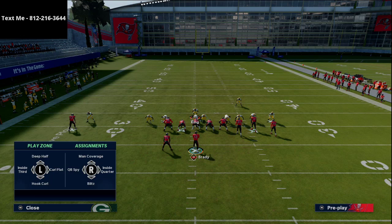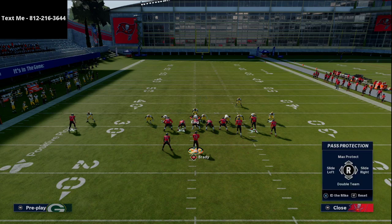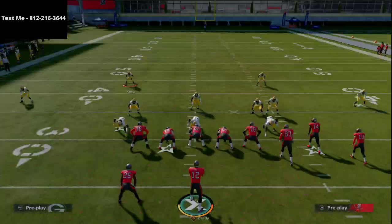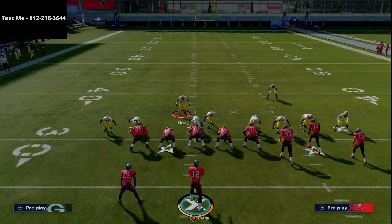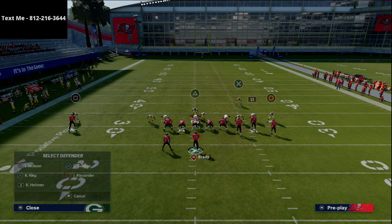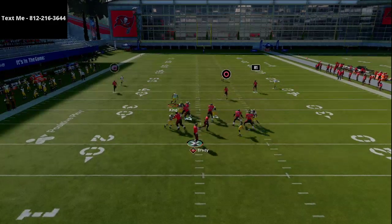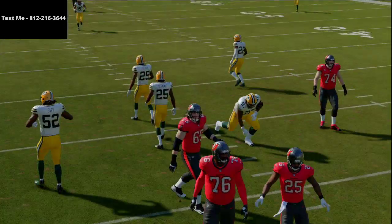You're going to create a nickel double-A gap look, then blitz that slot corner right off the right edge — so now you're sending seven and he's blocking seven, but you're still able to get one person in completely unblocked. You can do this from man or from zone, but instead of usering the middle linebacker you'll user the middle safety. The downside is it gives a bit of a tell that you could be sending the house, so they might send more people on routes.